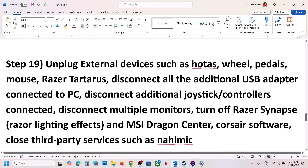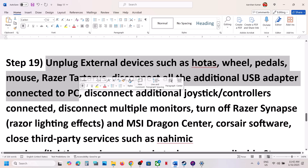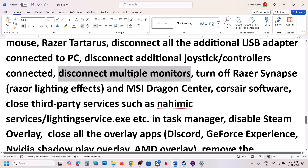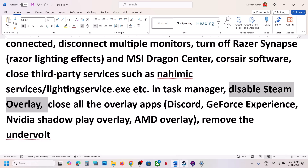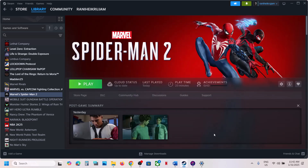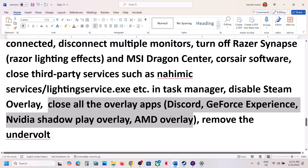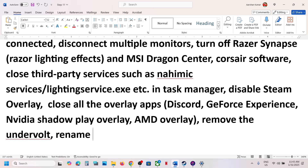The next step is to unplug all external devices you're not using — steering wheel, pedals, USB adapters, extra controllers, and additional monitors. Try launching the game on a single monitor. Close any third-party services or applications running. Disable the Steam overlay by right-clicking the game in Steam, selecting Properties, and turning off Enable the Steam Overlay While in Game. Also turn off overlays in Discord and GeForce Experience, and if you have undervolted your computer, remove the undervolt.